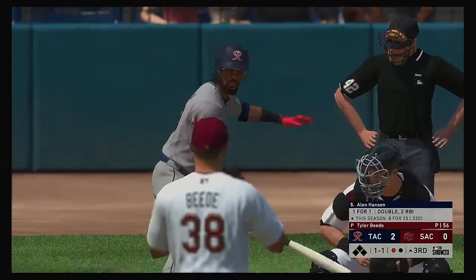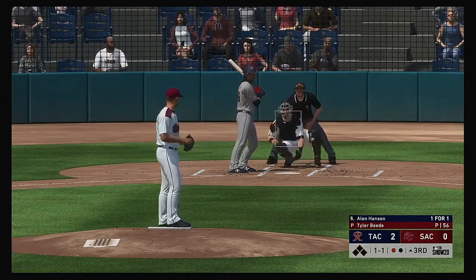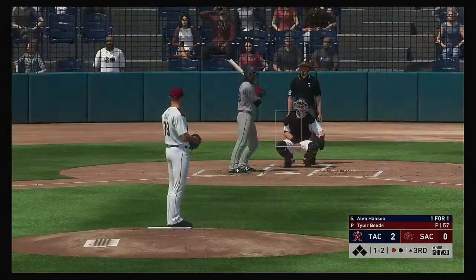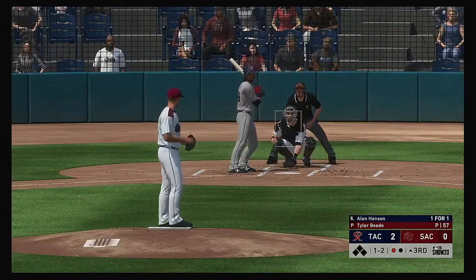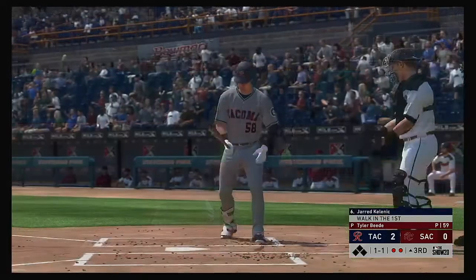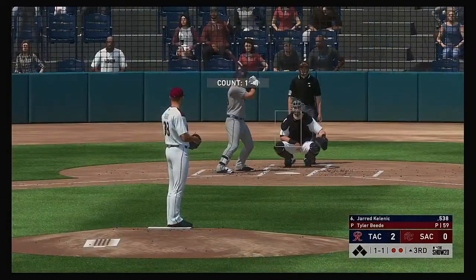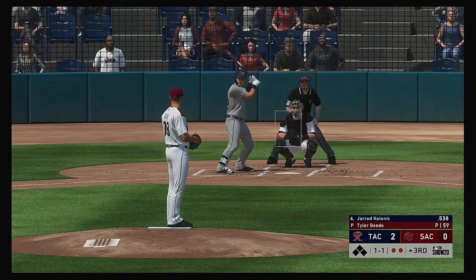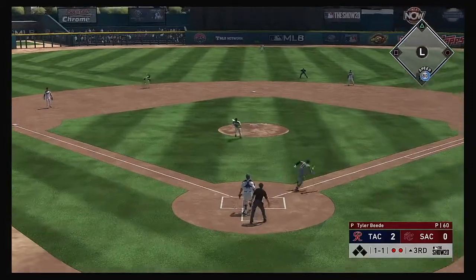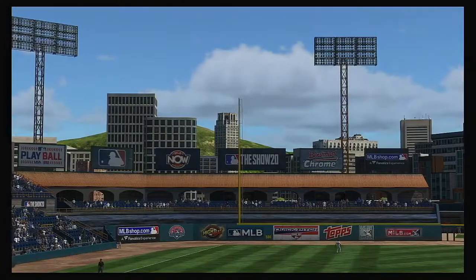Allen Hanson the next to bat. From the windup, the 1-1 pitch — hit sharply but fouled down the right side. Bases are empty, one man out. You can tell he wanted to hold off but he swings through the inside pitch anyway — out number two. The 1-1 to the next man — hit weakly back to the mound. Throw on to first, gets him, and the side is retired.